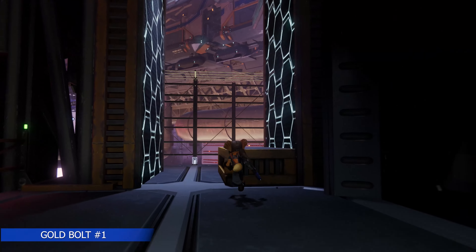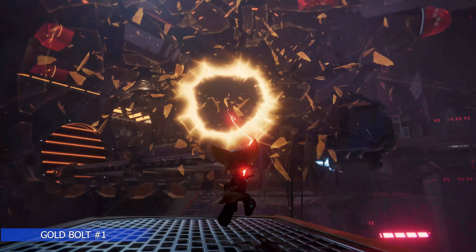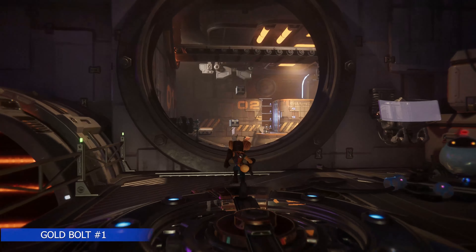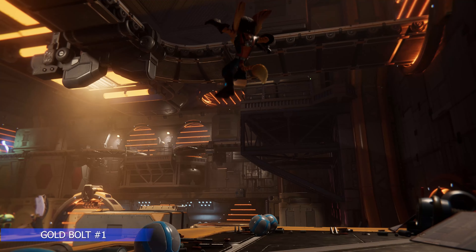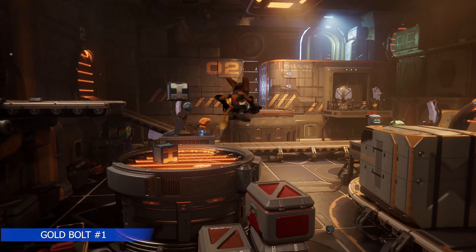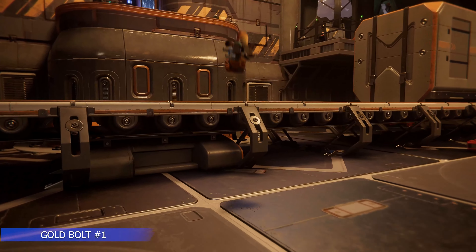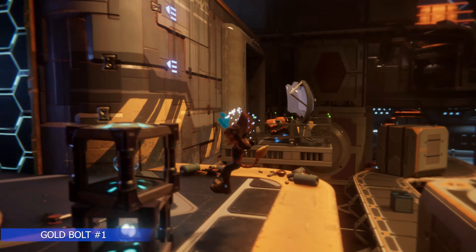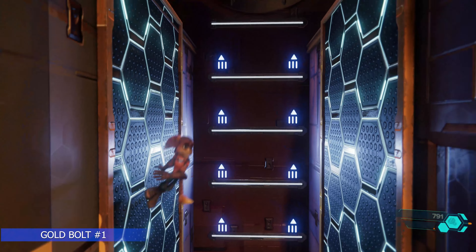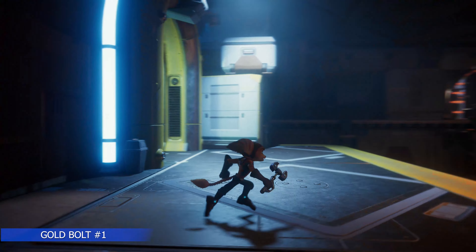We're heading to our first gold bolt in this first world. You only need five for trophy purposes. We're going to head over to this factory area off the marketplace, just to the left of that — that's where you'll find the factory. Inside there are a couple collectibles. The gold bolt is going to be in this room. You need to do a double jump off the crate as it's passing by, then double jump up this wall, and find the gold bolt in the corner.